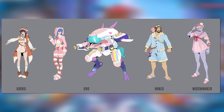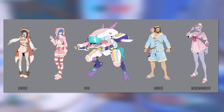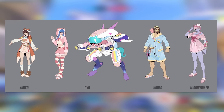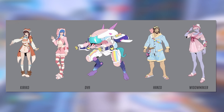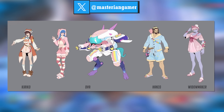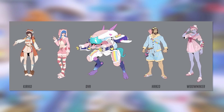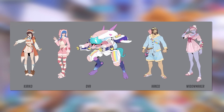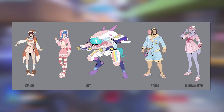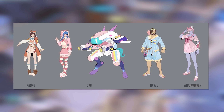Next up we have four sleepwear or pajama themed skins for Kiriko, D.Va, Hanzo, and Widowmaker. These seem to be colorful, goofy — basically what you'd expect if you just took a hero and said, what does their sleepwear look like? Kiriko has a fox themed pajama outfit. D.Va's is a bit unicorn-y almost with the mech, although her specific outfit definitely has a bunny aesthetic. Hanzo's is kind of goofy, although I do like the little dream catcher hanging from his waist — that's a nice little detail. And then Widowmaker's is just night robe Widowmaker, I suppose.